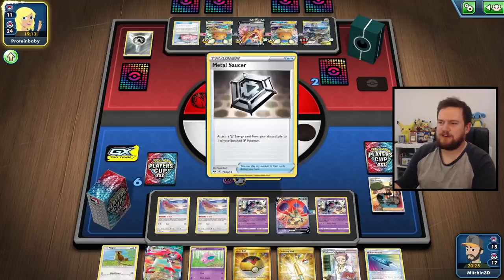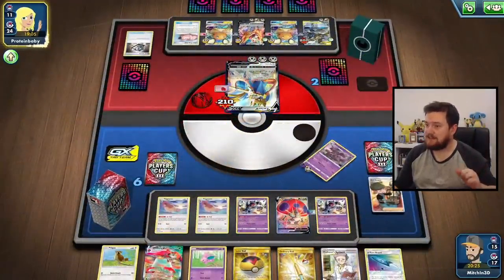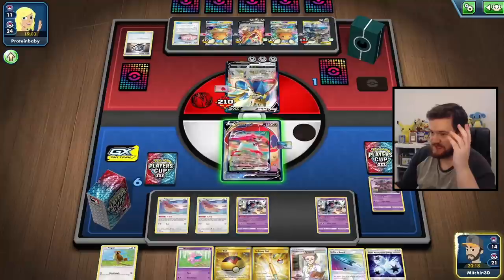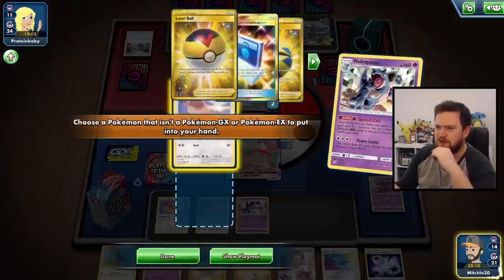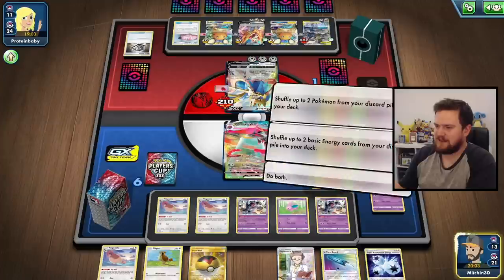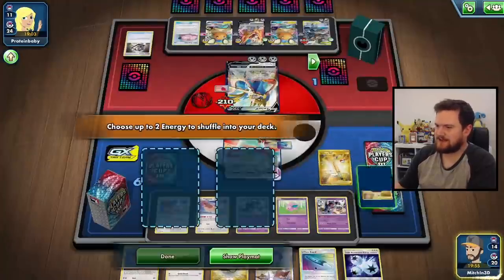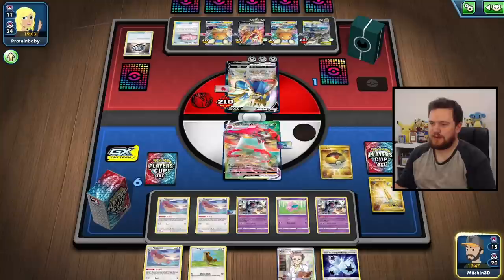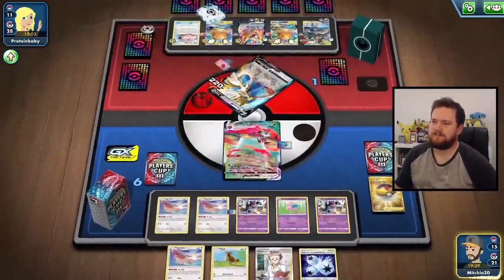Here comes the Zacian — no doubt they will play Boss here. Let's promote the V. We've just top decked the energy as well to attack with Nidoqueen. I'll Queen's Call first — grab that and check. Yes, there's a Rare Candy in there and a Psychic Energy, so that's perfect. I'll throw down the Nidoran, because that means I can potentially get a Nidoking attacking later. I'll put the Psychic Energy back into the deck. I'm feeling pretty good. Let's use Eerie Beam — we're going to take a couple of prizes on this Zacian. Feels good — we'll take two prizes there: a Research and another Twin.